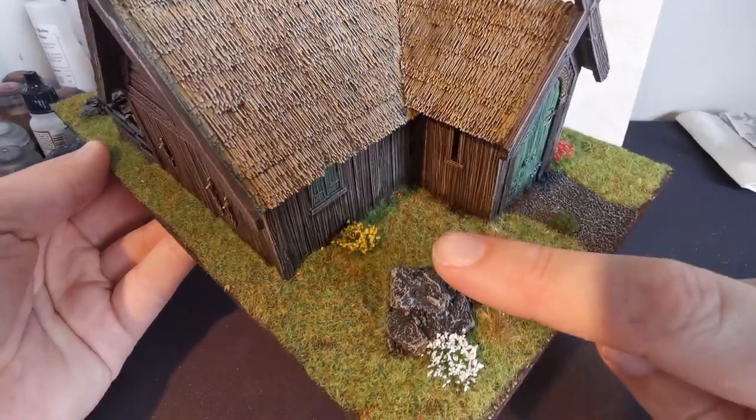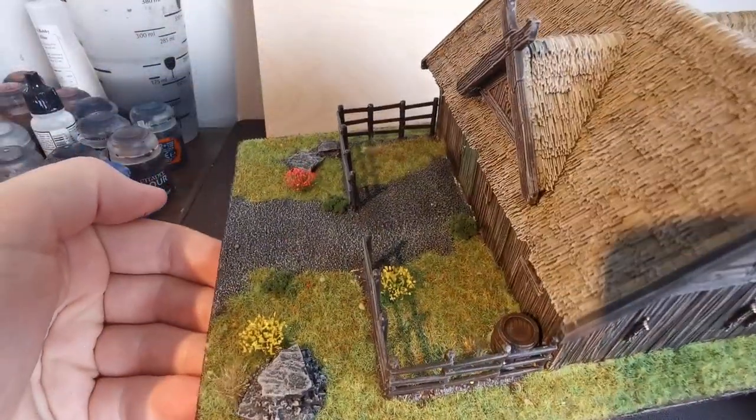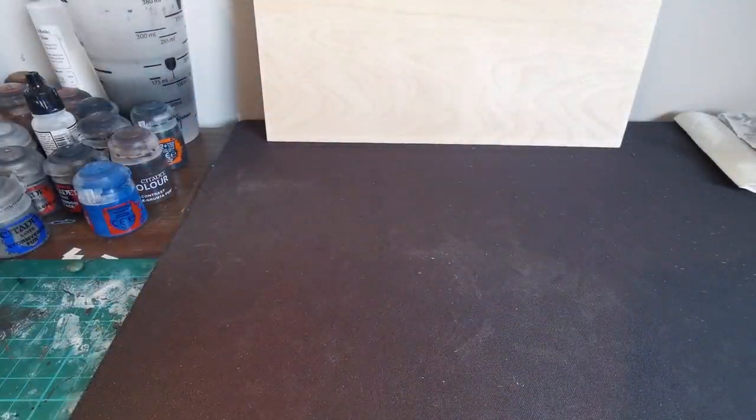Some extras you can add: glue on some shrubs and get a selection of little flowers and dot them around the place as well. And that's all done — that's house number one finished.